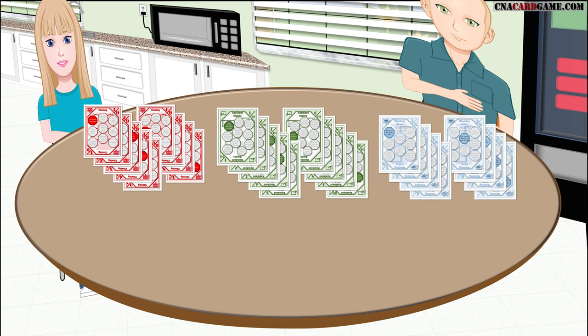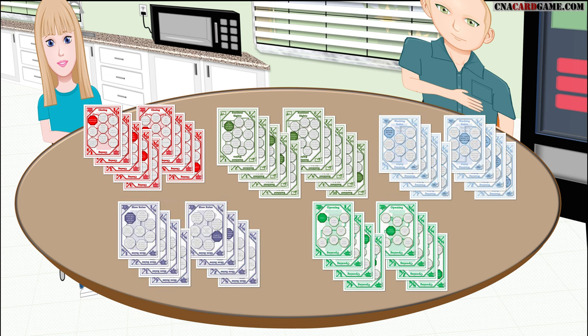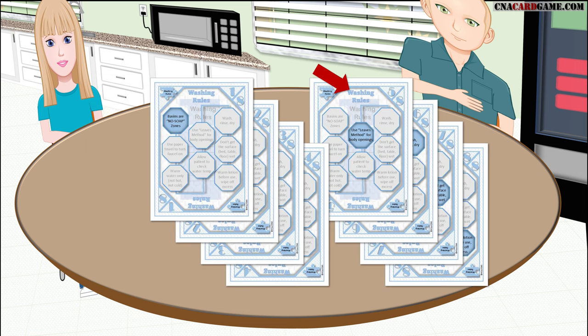But not all sets have four cards — some have more. For instance, washing rules has eight cards in the set. That's a lot more cards to collect, but it gives you a lot more points at the end of the hand.